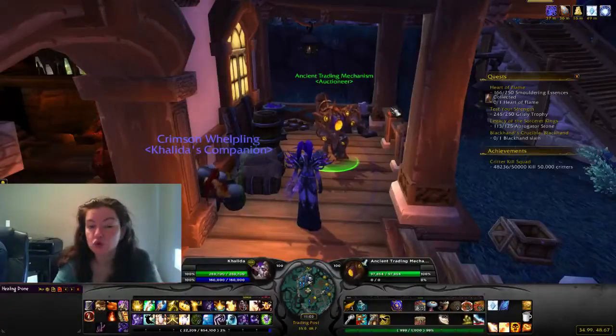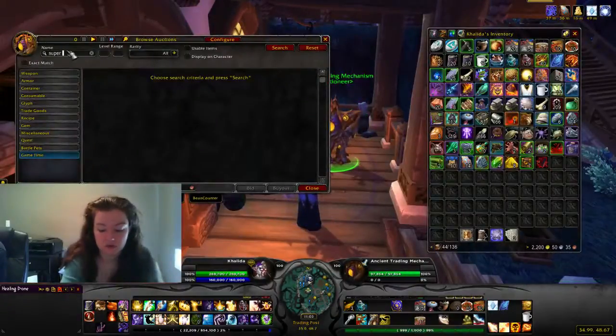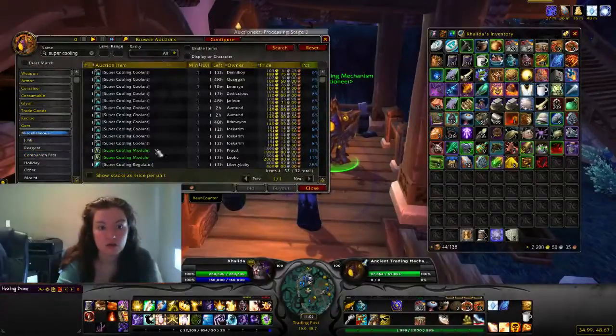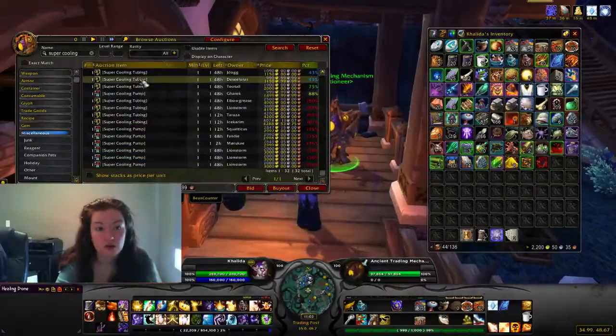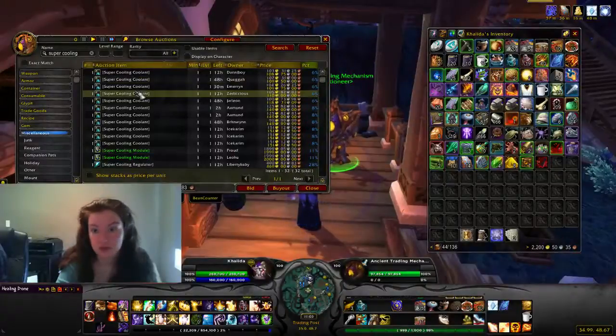The first one you will need is the Super Cooling Module. You can get the pieces in Shadow Moon Valley, Talador, or Nagrand. You need the regulator, the tubing, the pump, and the coolant — so you need 4 pieces for that one.